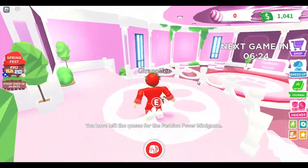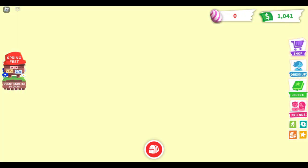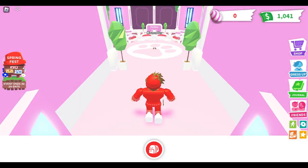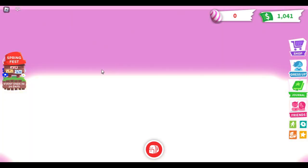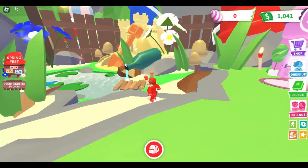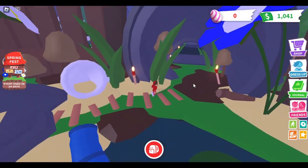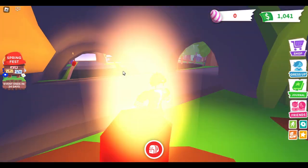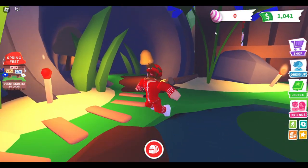That mini game is basically where you dress up your pets and whatnot. Other than that, it's pretty much it for the first week of the Spring Fest update — new mini game, new pets, new vehicles, toys, and petware. We'll be getting more things as the weeks go by. So that's it for the update: just the new shop and the new mini game, which I'll be showing later in the video.